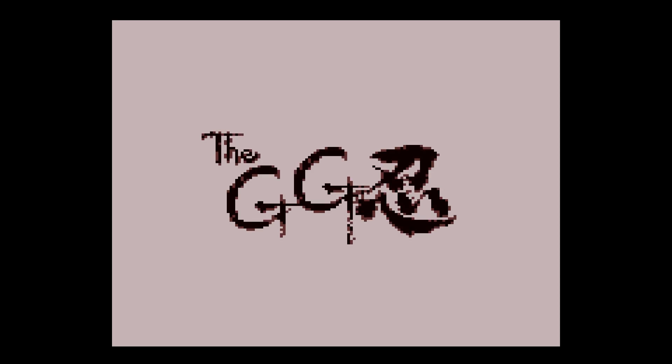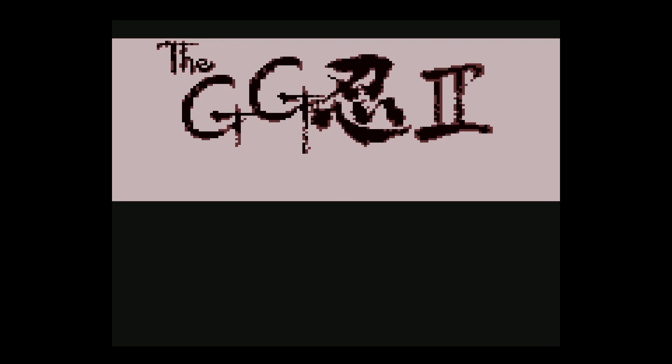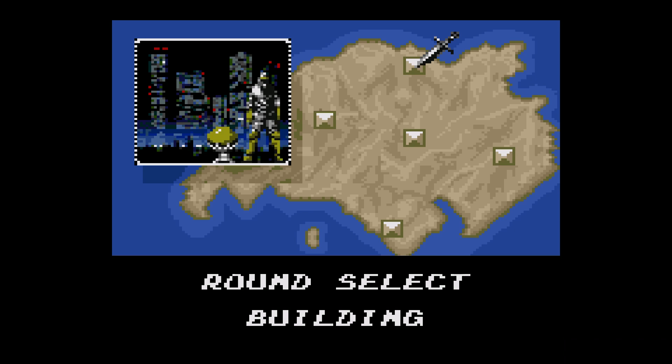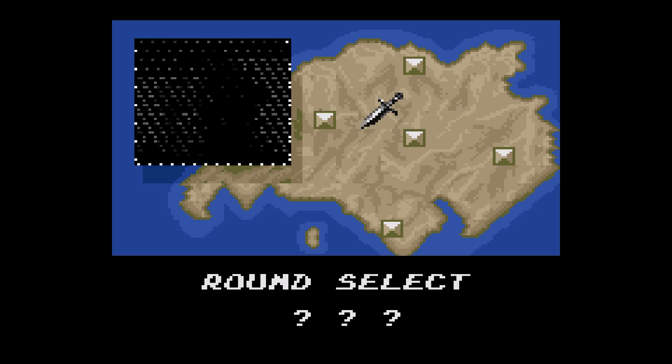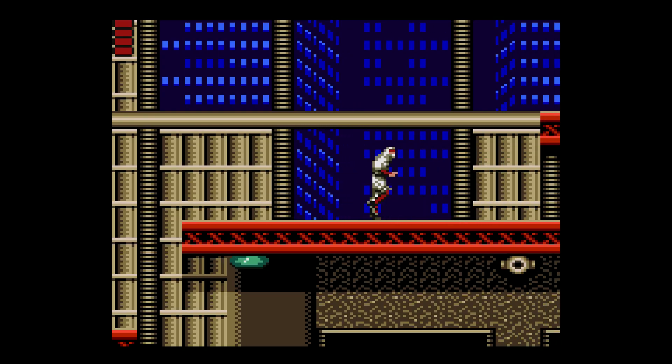Released a year later, Shinobi 2: The Silent Fury follows the same themes of the previous game by having our five ninjas taking centre stage. This time, the techno warriors have not only kidnapped all the ninjas other than Joe Musashi, but they have also stolen four crystals of power. Things kick off alarmingly similar to the first game — we have to rescue four ninjas and we have four stages to choose from, with a fifth being unlocked once we have collected all that we need. Keeping on course, not much has actually changed gameplay wise.